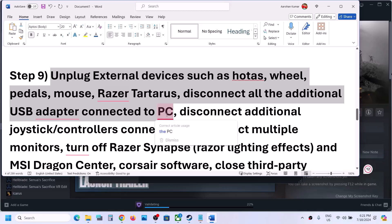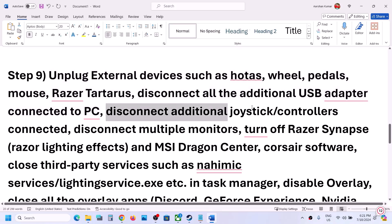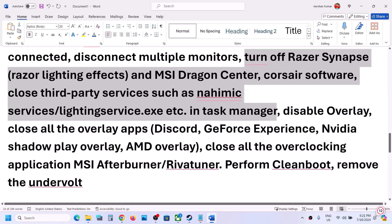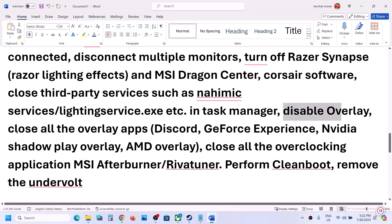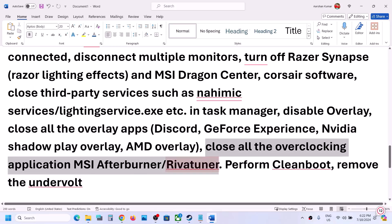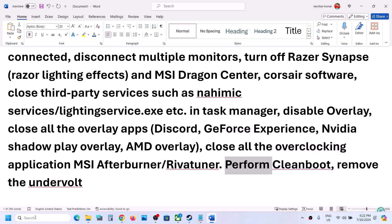Unplug all external devices you are not using — USB adapters, USB devices, and additional controllers. Try launching the game on a single monitor. Close any third-party applications or services running in the background using Task Manager. Disable the Steam overlay by right-clicking the game, selecting Properties, going to the General tab, and turning off 'Enable the Steam Overlay while in-game.'